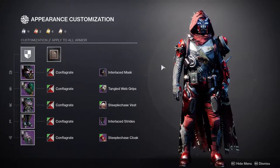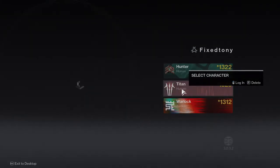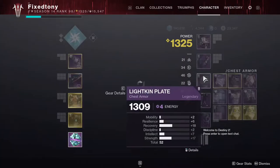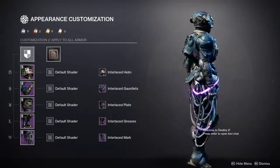You could definitely do some cool fallen-themed armor set with the hunter, because the hunter has another fallen set that the other classes don't have. For the titan it's cabal-themed, which means you could do a really cool cabal theme with an exotic. And the warlocks have a hive theme.